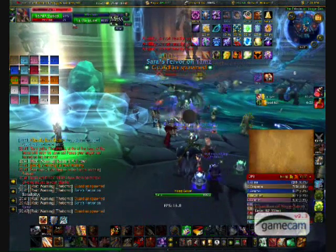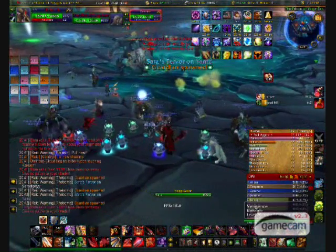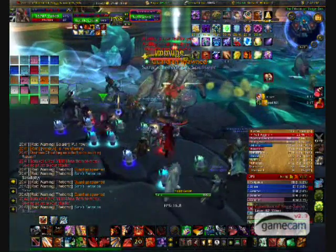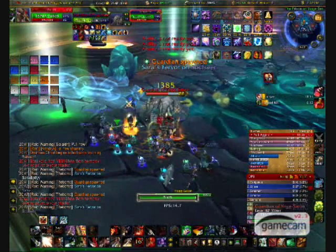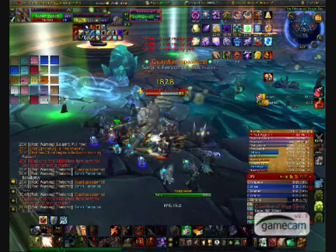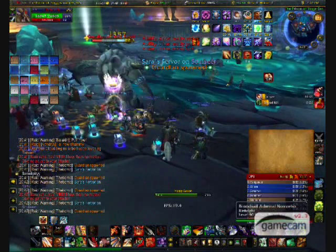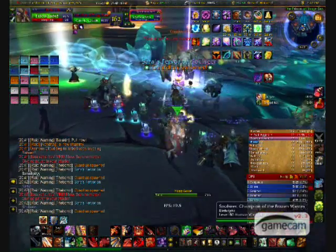We begin in Phase 1. In this phase, Sara must be killed through the Guardians of Yogg-Saron. In order to do so, the guardians must be killed very close to her while she stands in the center of the room. A total of 8 guardians must be killed near her to begin Phase 2. Positioning for this phase is quite easy — have everyone camp up by the door and kill the adds there. Assign about 3 or 4 ranged players to stand near Sara to burn the adds when they are kited there.